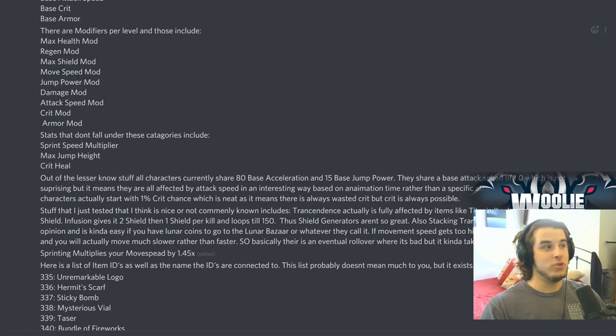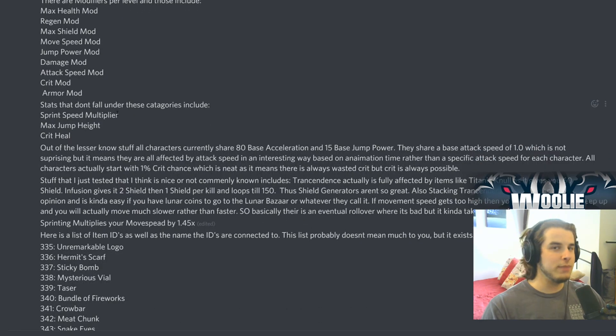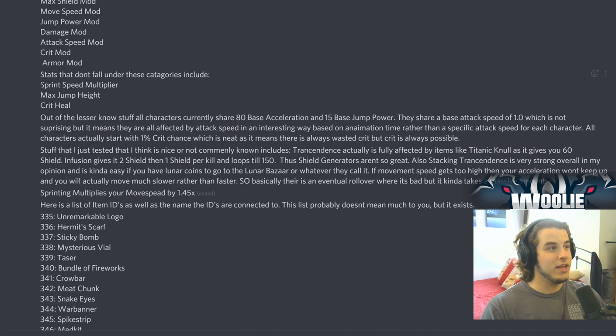Here's the interesting part — modifiers per level: max health, regen, max shield, move speed, and jump power. So you get these increases per level, which is very interesting. I'm assuming jump power is tied to how high the jump goes, since jump time is separate. Stats that don't fall into the normal category include sprint speed multiplier, max jump height, and crit heal. Crit heal — I'm assuming that's a proc coefficient for healing, or maybe you can critically strike on a heal. I don't know, but it exists in the game.